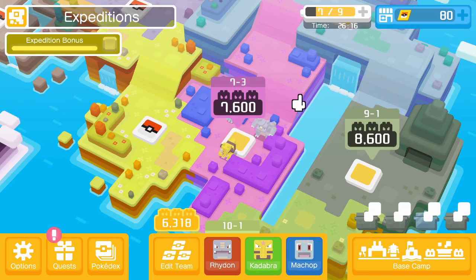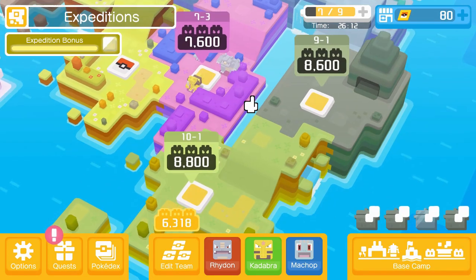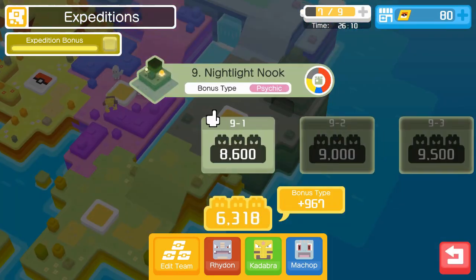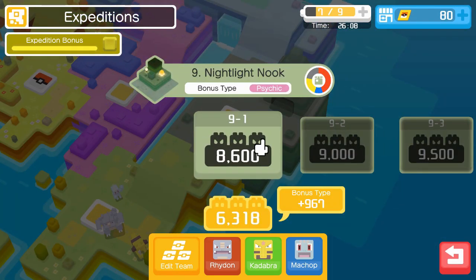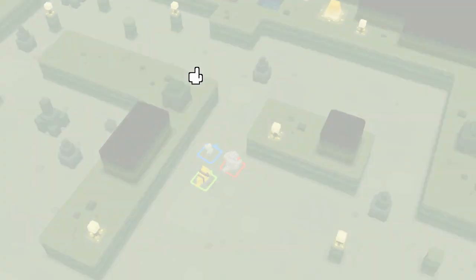Megahorn just one-shot Wheezing. I can't believe that. I mean, I know Wheezing doesn't have that much health, but come on. So let's go to the farthest place we can beat. I highly doubt we can beat this area, but we can try. We do have a Kadabra, so we do get the Psychic-type bonus - so it's like a 1,000 power bonus.